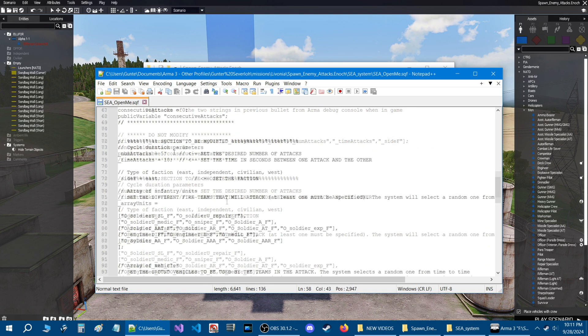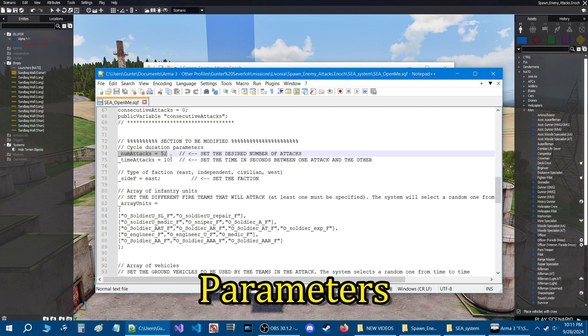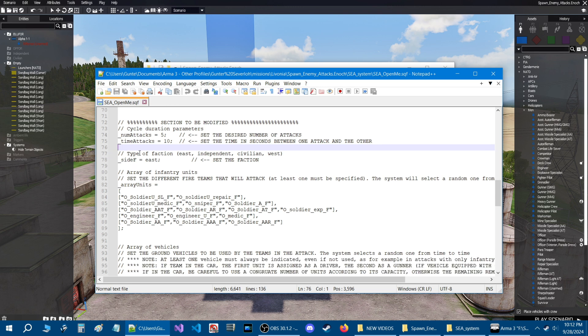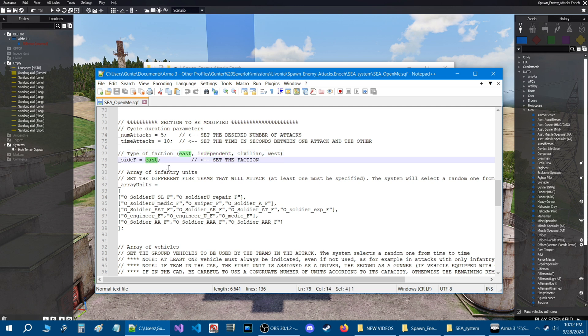Scroll down to the section to be modified. Here are a couple of parameters: the number of attacks — this is just the default, you can change this to what you want. There's also the time between attacks, which is 10 seconds — time in seconds between one attack and the next. Then there's the type of faction that will be attacking. You need to change this to whatever faction side you want. For today I'm going to change this to Independent.